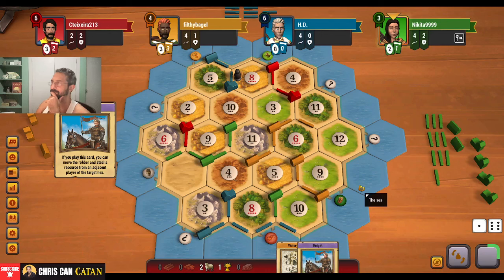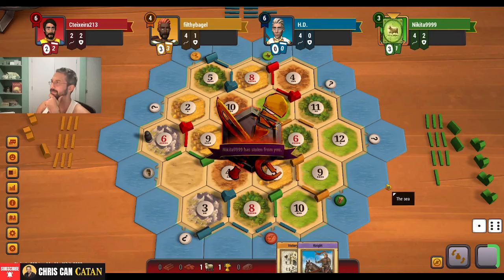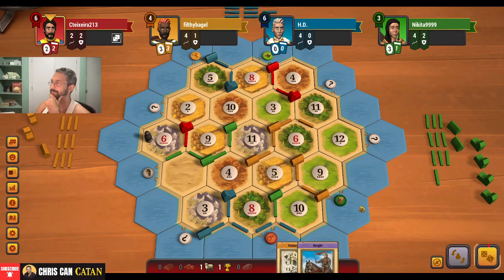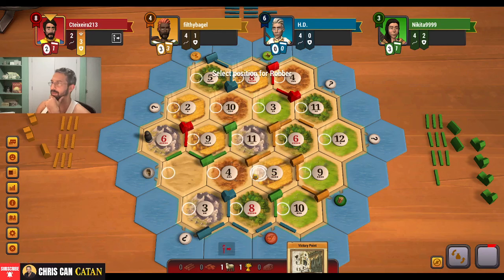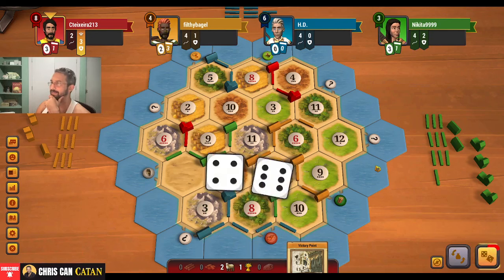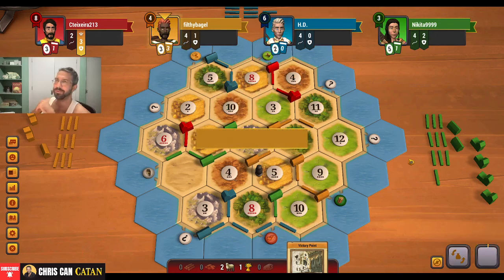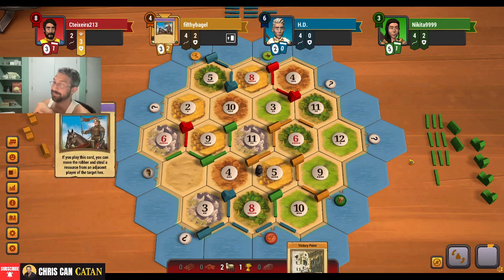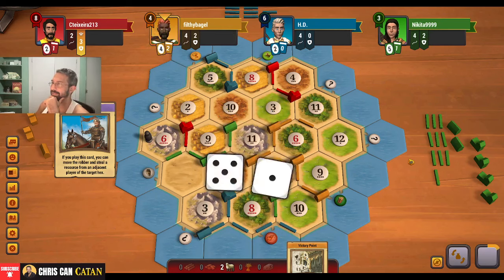That hurts. I hope that doesn't really cost us — that really stings. Them taking that — ugh. I'm going to play it. Get a sheep back, which is going on six. Not what we wanted. That seven really stung. I think this is going on the six, unfortunately. I think we're in bad shape here. The pacing here is not helping us right now.